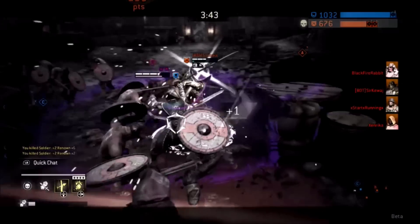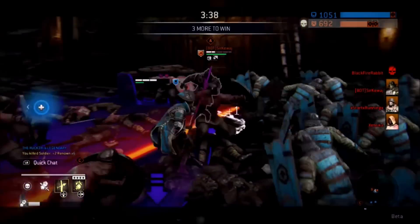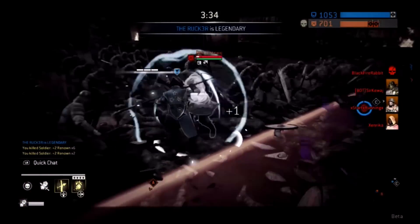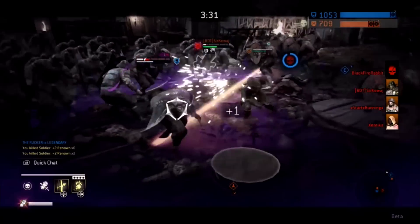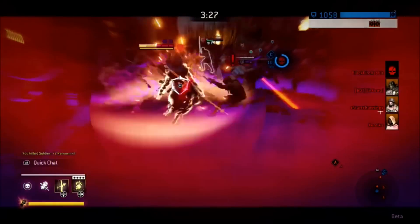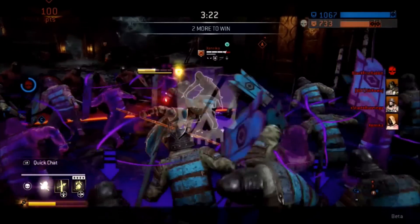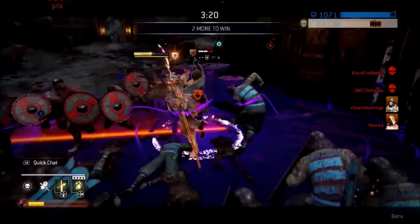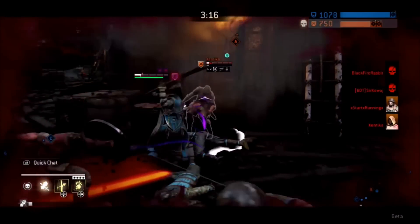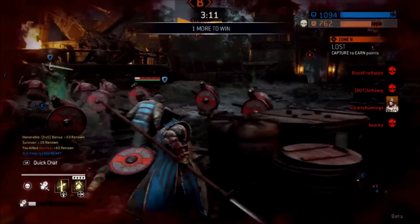Three: dodge the kick. Do not try to block it — it's not going to happen. Just simply dodge left, right, or back step. It's not hard and it's very easily counterable. If she lands that kick, she's going to be able to continue to combo on you and it could be a very bad day for you. Four: when you have bleed damage, don't be afraid to take a step back and let that wear off. You take extra damage while bleeding, so if you don't need to be in her face and it's not directly affecting the battle, take your time.